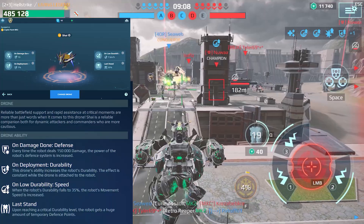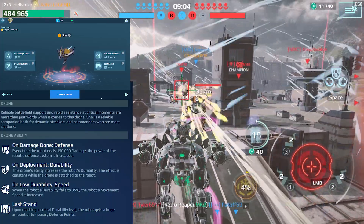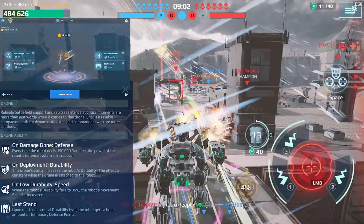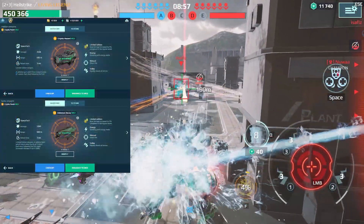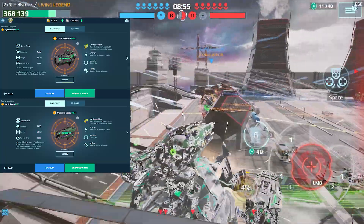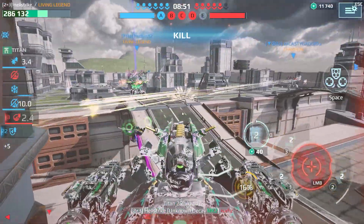The drone I'll be using has a lot of durability and last stand. The two weapons I'll be using are two Cryptic Hazard, which are medium weapons, and one heavy weapon which is an Unknown Decay. We're going to stay here and take the damage — let's see who else is shooting us.